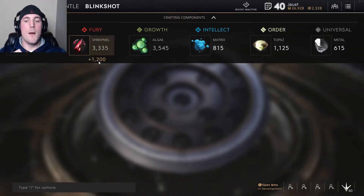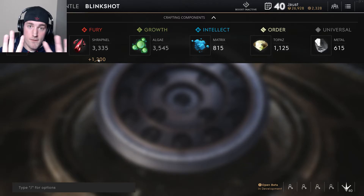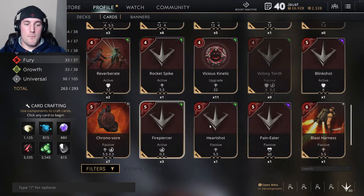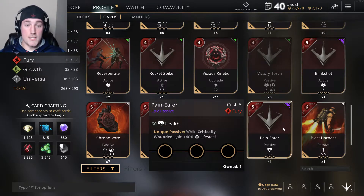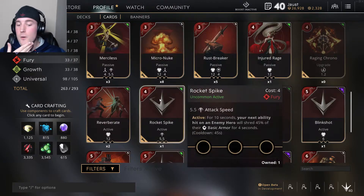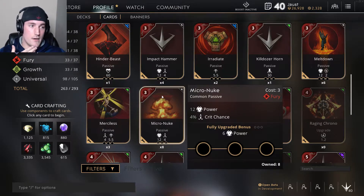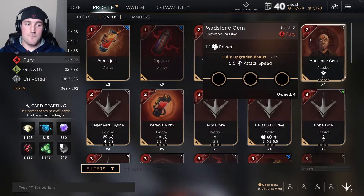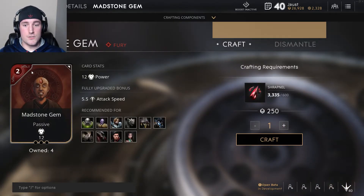I just broke down an epic card — boom — I got so much more. So breaking down rare cards gives you more Shrapnel; building them also costs more. Kind of balance what you're going to want to do — don't go around breaking down all your cards early on. This is for when you want a specific card. The first card I built was actually a Madstone Gem because they're just so unbelievably good: they cost 2, give you 12 power, and the fully upgraded bonus gives you a little attack speed. The benefit of having that 2-cost right off the bat and being able to use that single slot for a ward, a cast token, or health potion — the utility of this card is amazing.